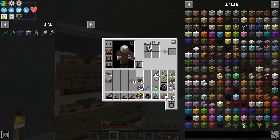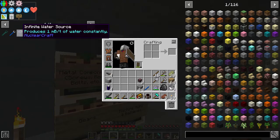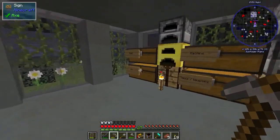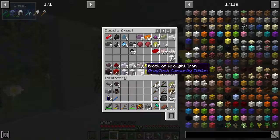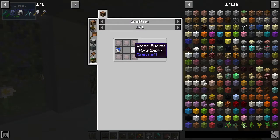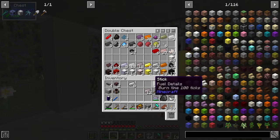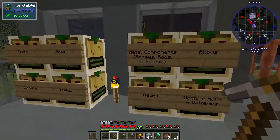We combine the lithium stuff to make lithium batteries, which store 100,000 EU — not too bad. Before anything else I want to make the infinite water source, which is pretty easy — just requires some wrought iron plates and a bucket. We need six plates, and we already have plenty of buckets so we just need to go get water.